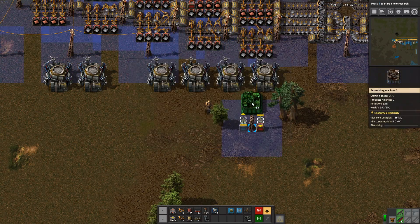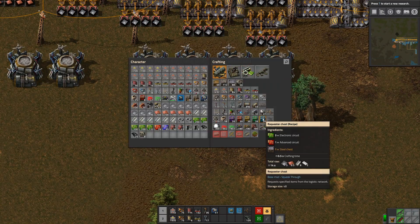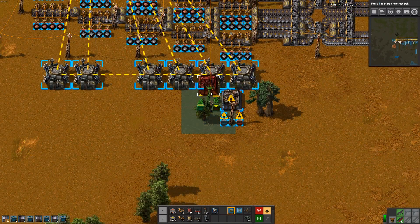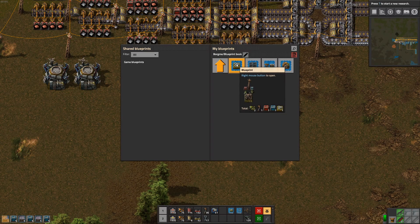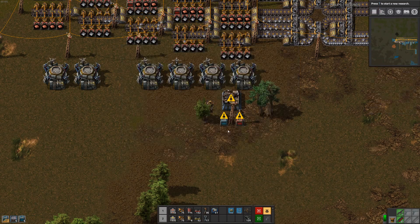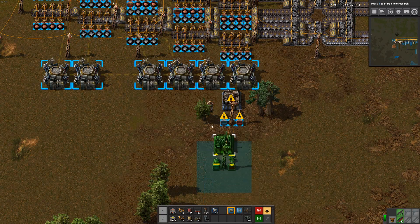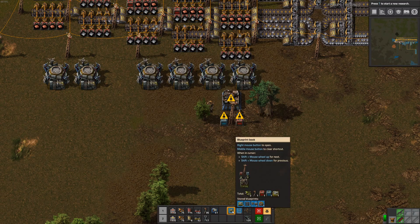And of course in that blueprint it's level 3 assembly machines, which I am not really intending to build now. And we need some request adjusts. Is it not shift right-click to delete a blueprint anymore? It's just because I do not have this in my inventory I guess. So let's get it there. Still nothing. If I take it from here — there we go.